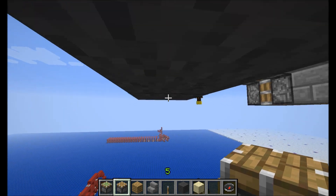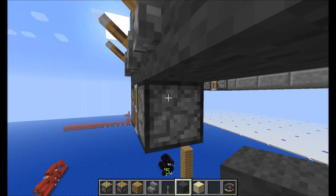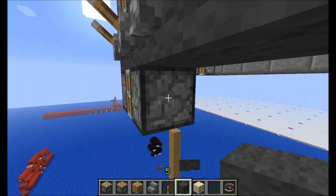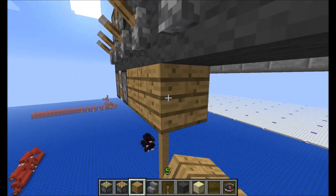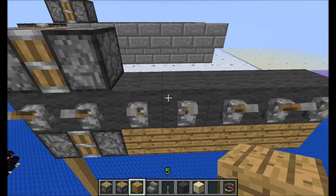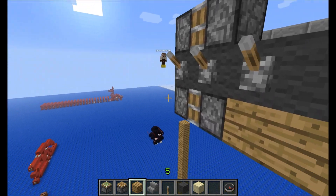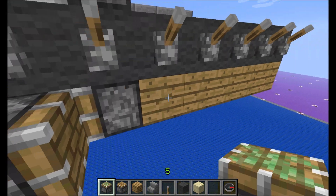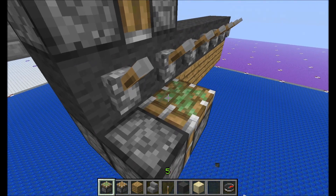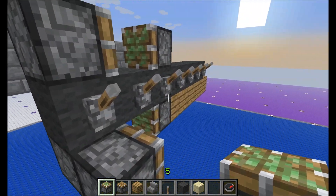We can also build under here. Let's build out some wood blocks for now. We've got flooring under this floor. We can also build here. There are several different designs for piston airships — this is just my favorite.